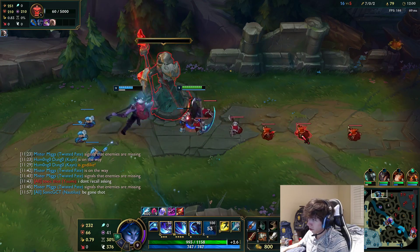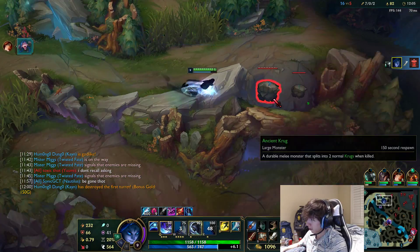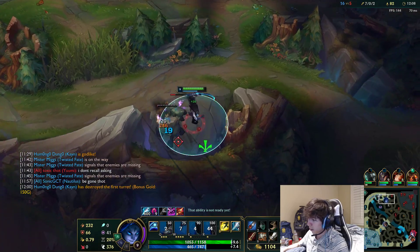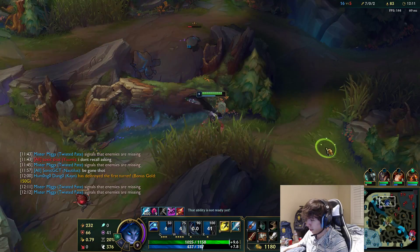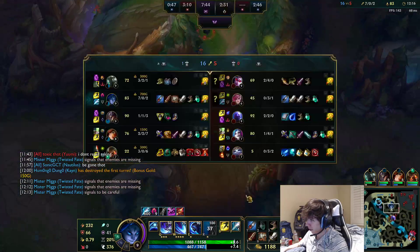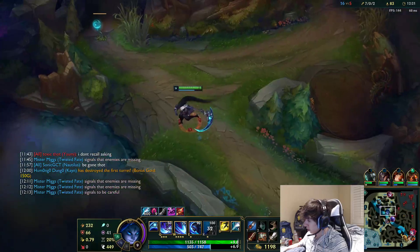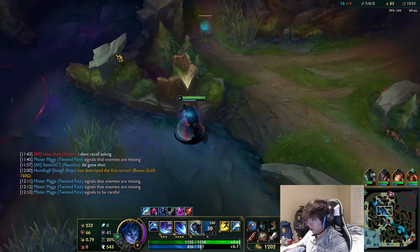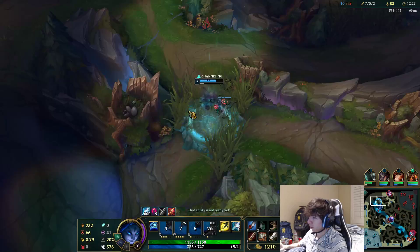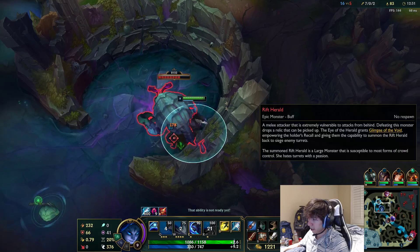This is how jungling is — it's all about pathing, being in the right places at the right time. Some junglers are just always capable of being in the right place at the right time and it's a lot of these basic things, just practice over and over. This is why people always say just play a lot. The more you play the more you learn. Early game as Kayn you're very respectful and smart — the way you look for ganks you have to play a lot smarter.